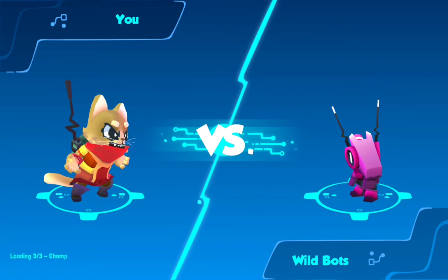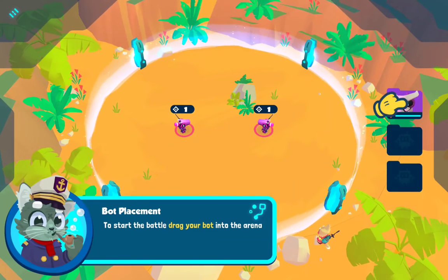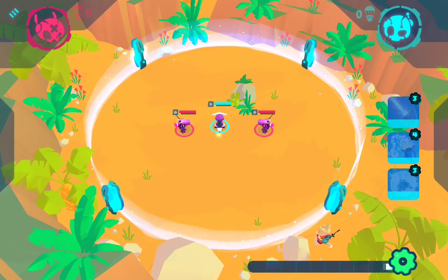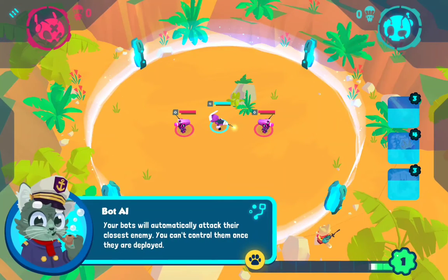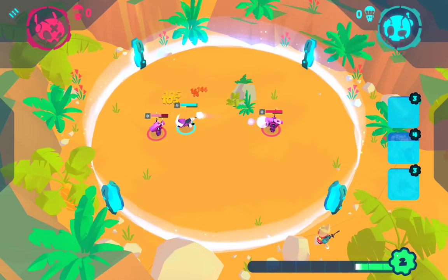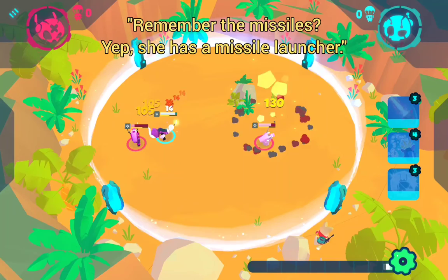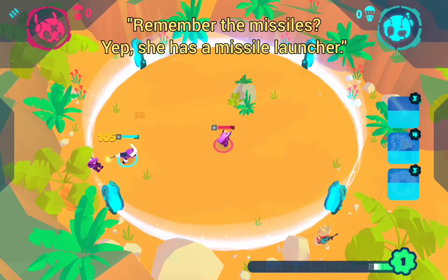It isn't lying about the missiles. Let's start the battle - drag your bot into it. Man, that one looks like Bubsy. Your bots automatically attack the closest enemy. You can't control what's deployed. Use your bot pack abilities to help your bots in battle. Abilities use energy which regenerates over time. Drag in your missile ability to help take out the bot. She has a missile launcher.